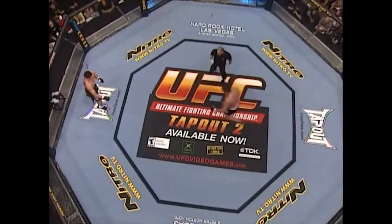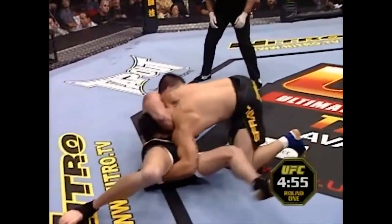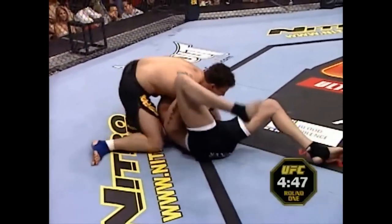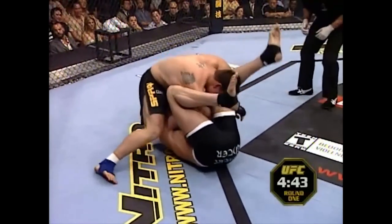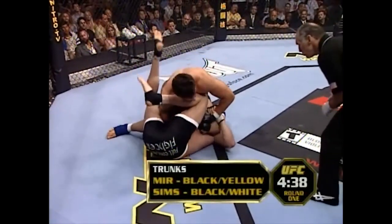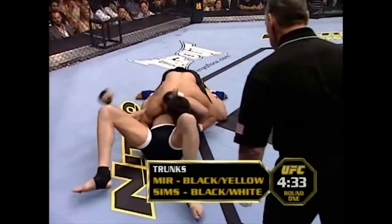Are you ready? Showdown! Wes Sims comes right at Frank Mir — and down he goes! He's looking for a choke early. He's got him in the guillotine, but he doesn't have guard. Frank's gonna get out of there. Right to the ground — oh, he's got an arm right here. This is where Frank Mir has been so dominant, and he transitions from attempt to attempt so well.